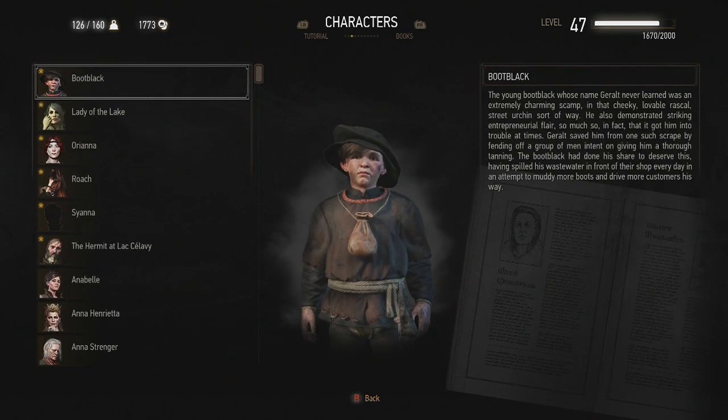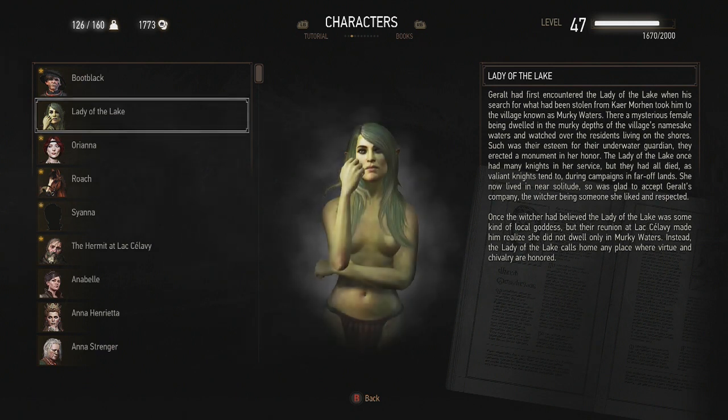Characters — Boot Black, whose name Geralt never learned, was a charming scamp. Lady of the Lake: Geralt first encountered the Lady of the Lake when his search for what had been stolen from Kaer Morhen took him to the village known as Murky Waters. There, a mysterious female being dwelled in the murky depths of the village's namesake waters. Such was their esteem for their underwater guardian, they erected a monument in her honor. The Lady of the Lake once had many knights in her service, but they had all died during campaigns in far-off lands. She now lived in near solitude, so was glad to accept Geralt's company. Once the Witcher had believed that the Lady of the Lake was some kind of local goddess, but the reunion at Lake Celebi made him realize she did not dwell only in murky waters. Instead, the Lady of the Lake calls home many places where virtue and chivalry are honored. Interesting.